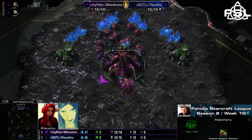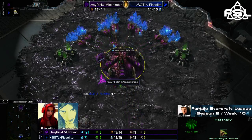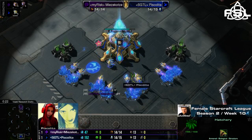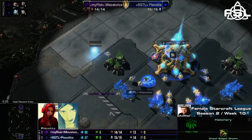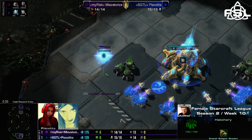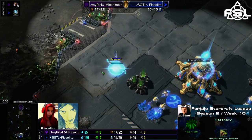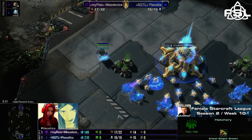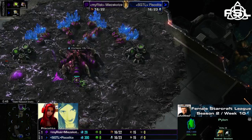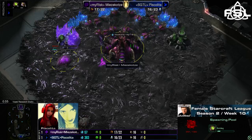The third map is Vani, and after being down zero to one, Mitsukotze managed to get herself back into the series by tying it one to one with roach, ravager, and banelings. Piskelita unfortunately missed those crucial force fields and had the sentries right in front — they all got demolished by the banelings. That was always the big problem of the Protoss race back in Wings of Liberty and Heart of the Swarm: look away from your army, forget to force field or throw your force field at the wrong place, and you were pretty much dead.